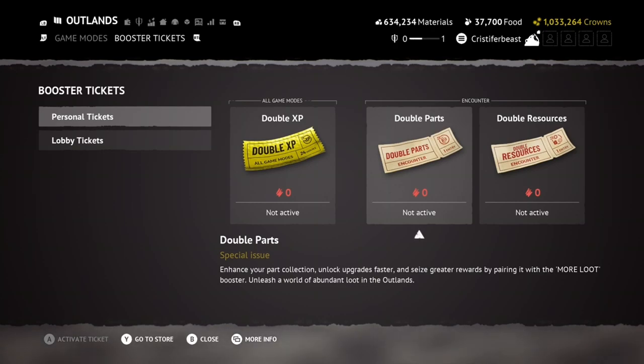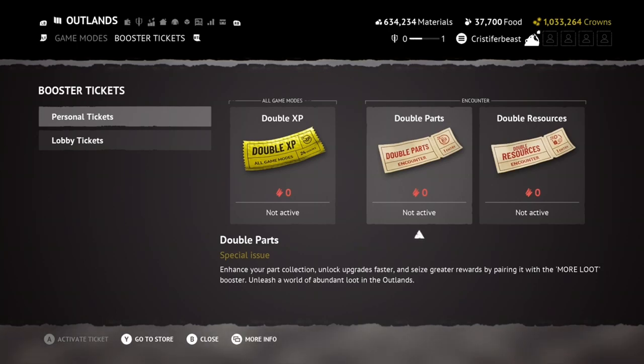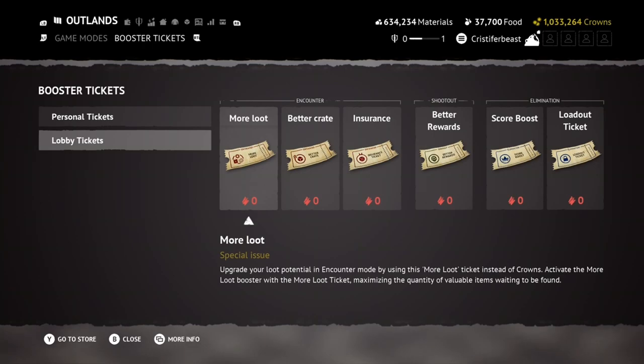Let's go over the effect of each individual ticket, starting with personal tickets. First, we have double XP tickets, which offer double XP for 24 hours. You can use multiple tickets to stack the time, though the timer will be paused if an official double XP event is active. Next, the double parts tickets are usable in encounters and will double all weapon and consumable parts you retrieve. Similarly, the double resource tickets will double all resources you retrieve from an encounter.